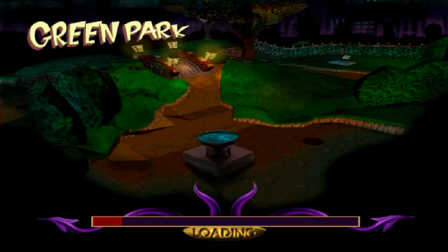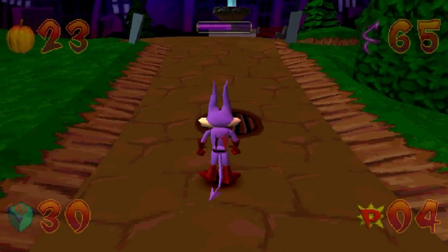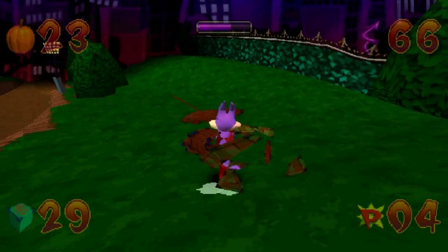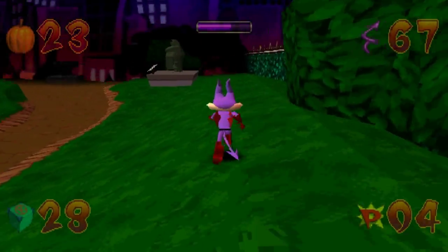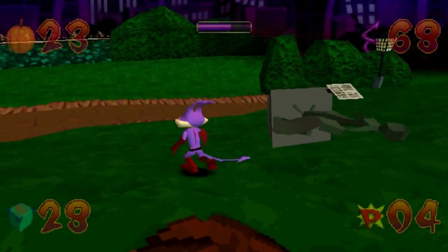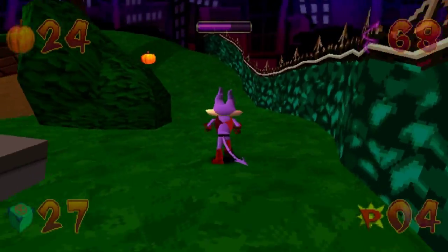We've got a second thing to do here. Do you remember the very punny name of the second mission of Green Park? It's the Root Canal — and it has nothing to do with dentistry, it's the other type of root. Because we're in a park which has plants and 18 nitro boxes in this area alone that we have to collect before we can do that. It's the same 18 boxes as before, but the KNARF icons are in different locations.